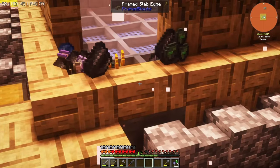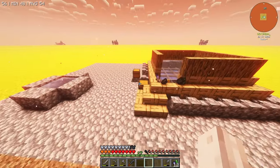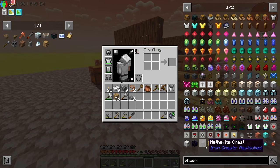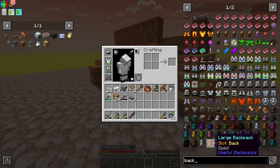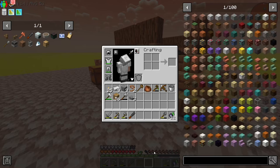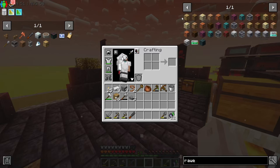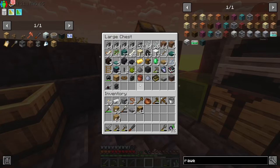Stacks of flint — this chest is going to be full in pretty much seconds. We need to decide what we want to do in terms of storage. If I search 'chest' we can look at the different chests we have. We do have iron chests — they're not bad. Do we have sophisticated backpacks? We've got useful backpacks. Sophisticated just solves all problems — it's kind of nice to play a pack that just doesn't have it. With that being said, we're probably just going to be using drawers instead.